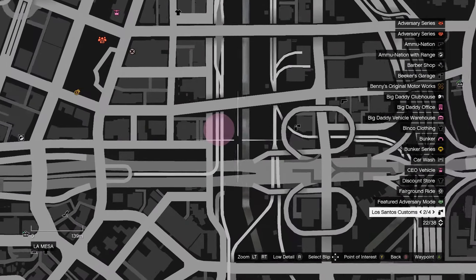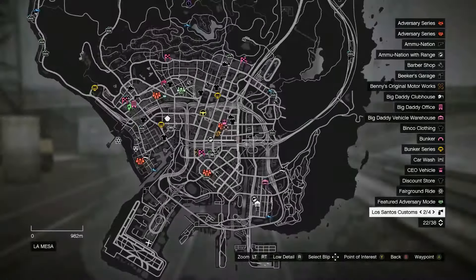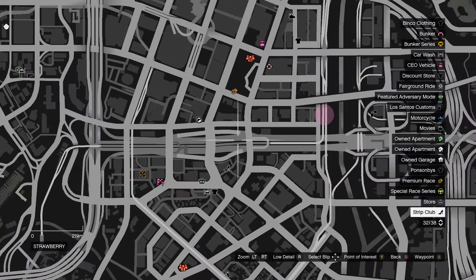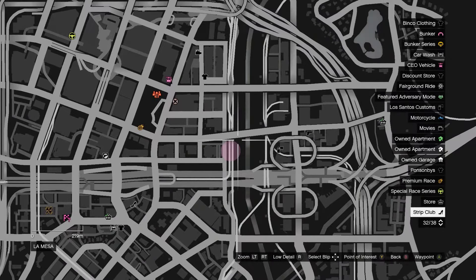This is a great way to make money without actually having to play and focus really hard. So the first step you're going to have to do is become a CEO, whether that be through having $50,000 or buying an office, or you can have a friend that's a CEO and run the missions with them.